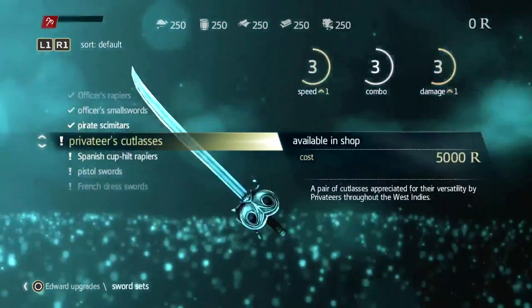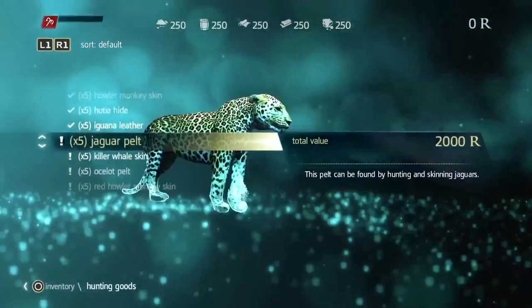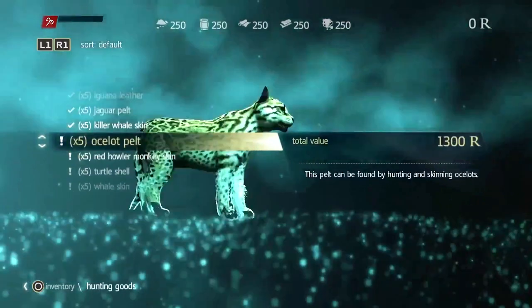This weapon looks balanced, but very expensive. One of the sources of Edward's income is hunting. Several animal protection organizations issued official statements against Ubisoft for promoting hunting of wildlife, and especially for hunting whales. I like the wildlife, but these statements are kind of nonsense. I'm just wondering why the Human Rights Association didn't issue a statement to Ubisoft for mass murdering of humans.